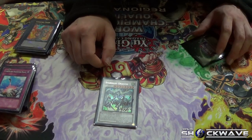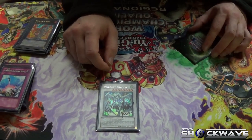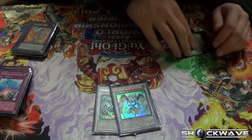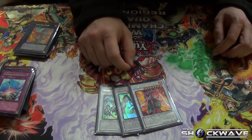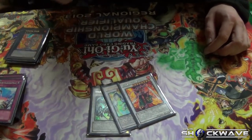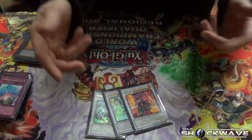I also played some Synchros for Masked Chameleon: Stardust Dragon, Stardust Spark Dragon, and Crimson Blader — it was really good. I'm missing two cards that were supposed to be Cheat Commissioner and Scrap Dragon, but it's supposed to be a full 15-card extra deck with those included.